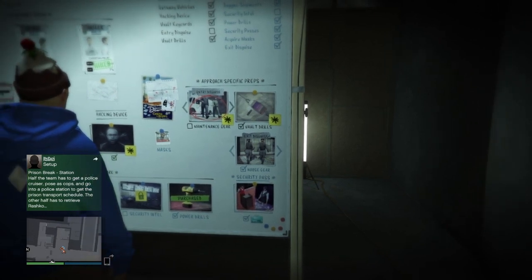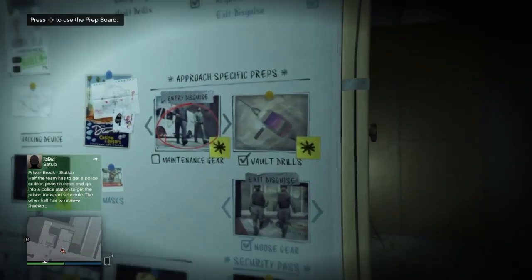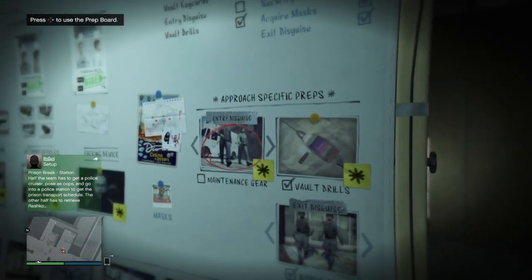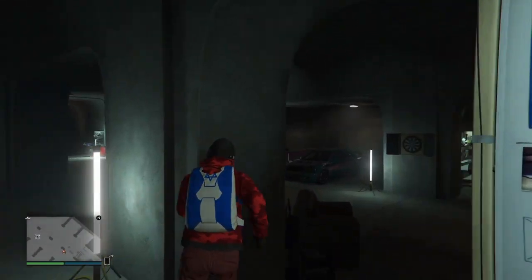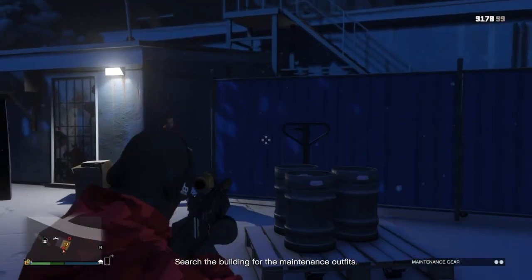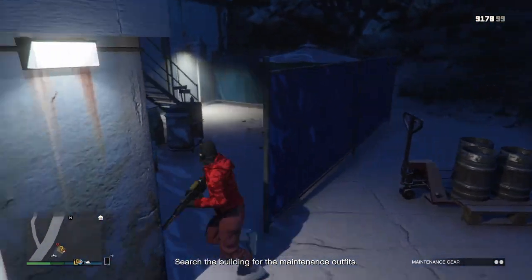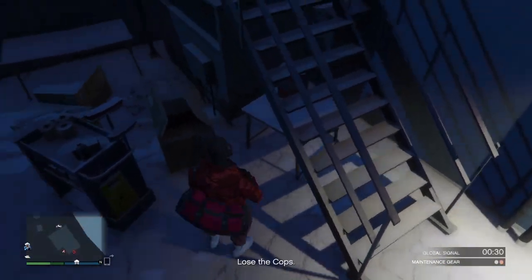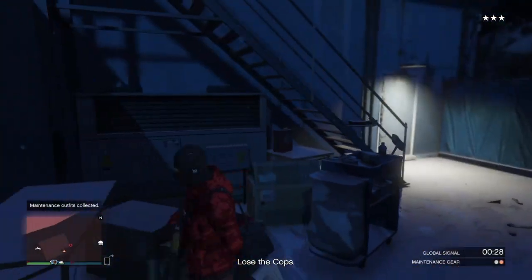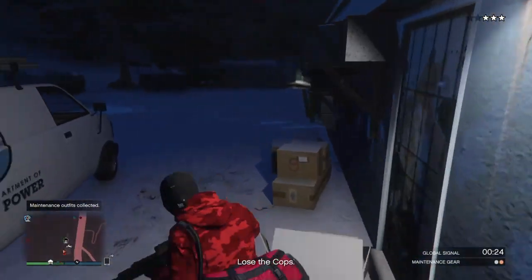Now there's going to be two duffel bags in this mission, so I recommend having a friend or a random person help you with this, so that way you don't have to make two trips back and forth to get the duffel bags. Start it up and head over to the location it tells you to go to. The red duffel bag is at the back of this building — I'm going to collect it right here, and the red duffel bag should appear on your character's back. Then go ahead and take it back to the arcade, but make sure you lose the cops and have your friend collect the other duffel bag.